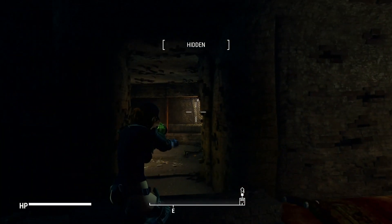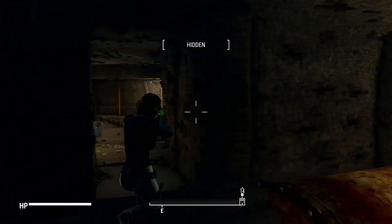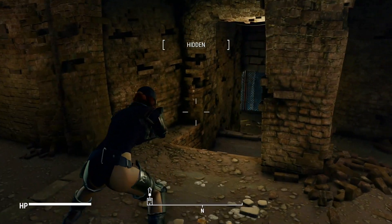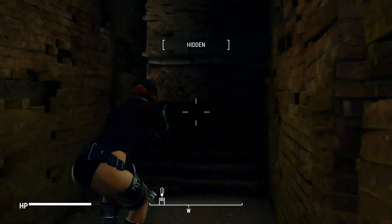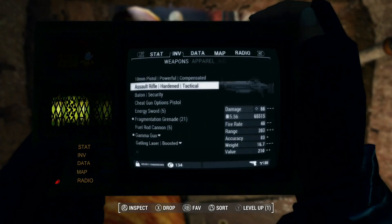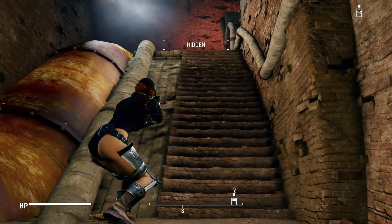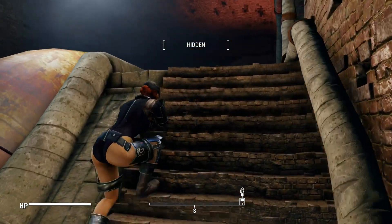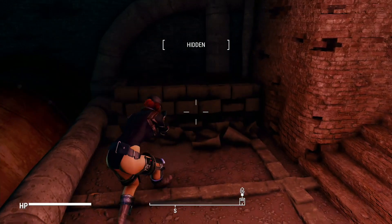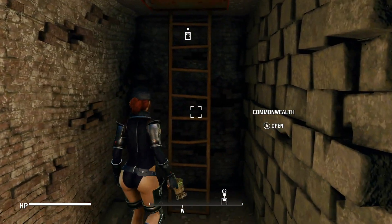We're in what I was calling a sewer down here in the civic access. I think I had looted all of this and looked around here. I am using the gamma gun — that's what it is. It works pretty good. Let's see what's up here. Looks like this is the way out — looks like we're done, which is fine by me. It's just a sewer anyway, so we're just going to leave.